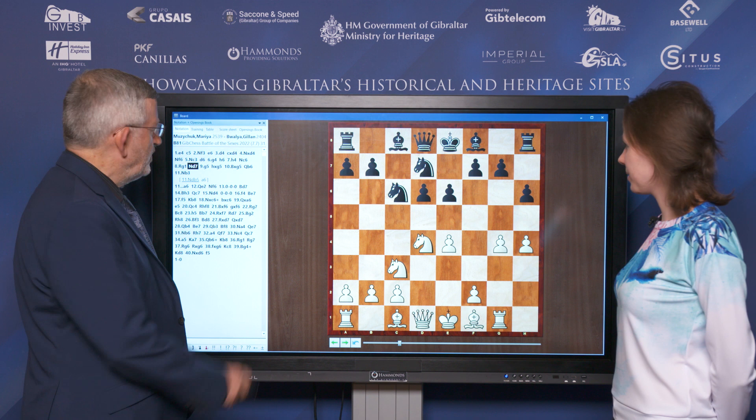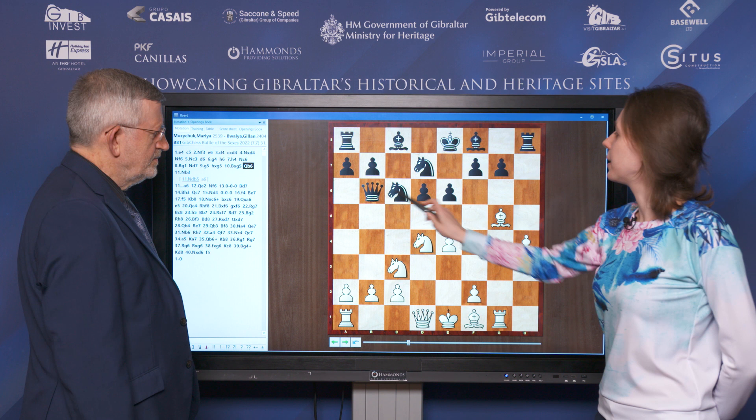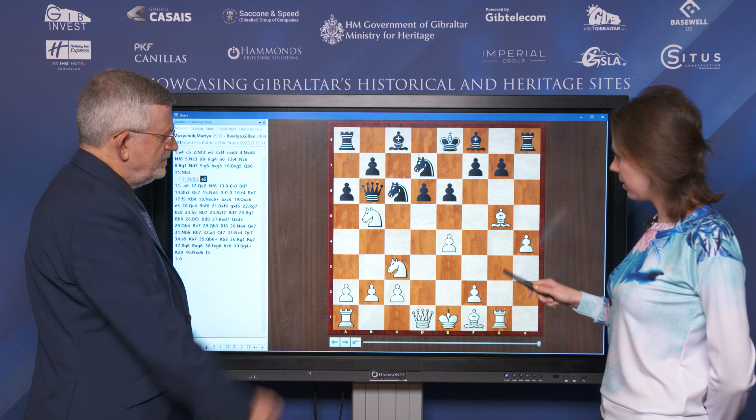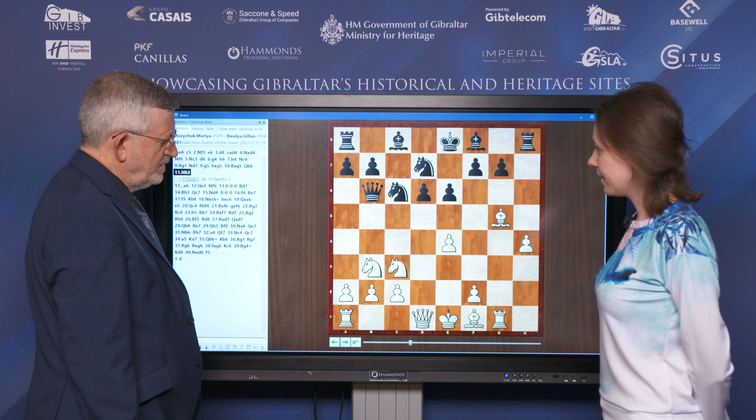I think we have to take on D5, take on D5 and Qb6. And here I said maybe I could immediately play 9Nb5, but it looks like this is not the right time because of a6, and if I take, take, take, then my opponent's b2 pawn is hanging. So this is a safer option. A6.